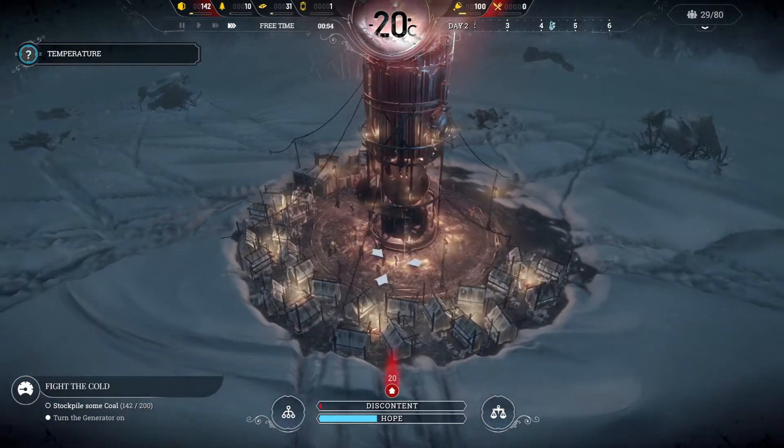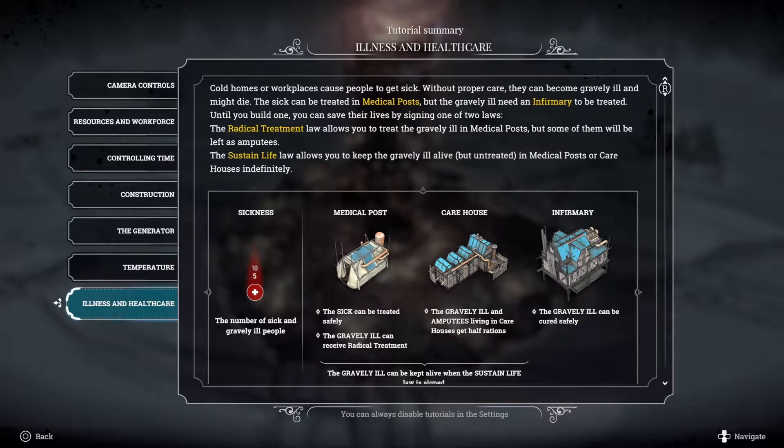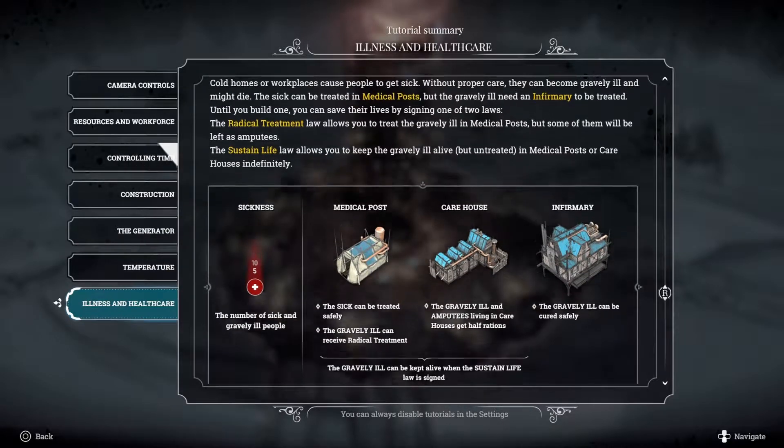Not everybody has shelter here. Some people do, some people don't. Because of that, some of your people fell ill due to the cold in their workplaces and homes. To treat them, build a medical post or other more advanced buildings — left unchecked, sickness will be your undoing. The gravely ill will need an infirmary. Until you build one, you can save their lives by assigning one of two laws: the Radical Treatment Law allows you to treat the gravely ill in medical posts but some will be left as amputees, or the Sustained Life Law keeps the gravely ill alive but untreated in medical posts or care houses indefinitely.